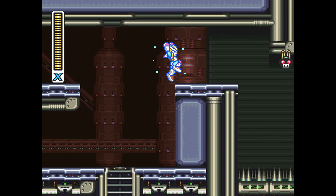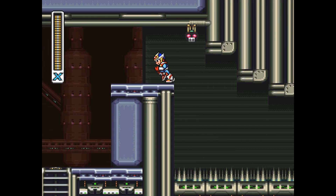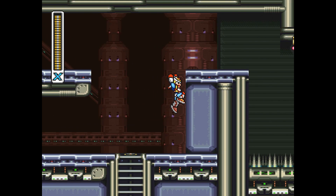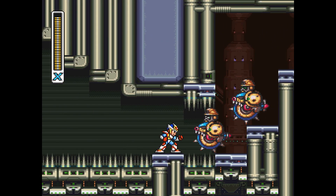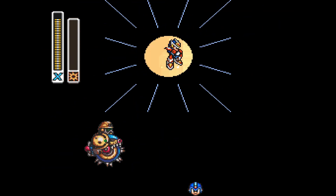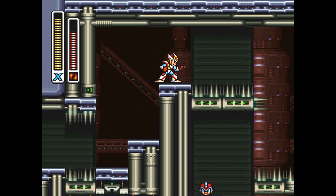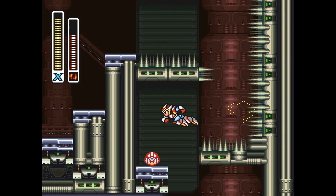Also, you can see there's health there — that's very important. So this first part, the main trick — at least what I like to do — is to take damage from the bat and then use that to cross. I just take damage from these guys to cross as well. Now for this last part, you can either lure the bat over here, or just do what I do, which is use the speed burner. This is what requires having the arm upgrade. You want to do a fully charged speed burner and do an air dash.